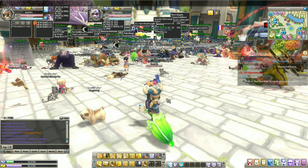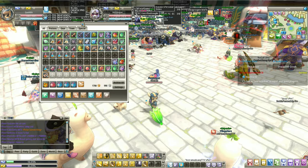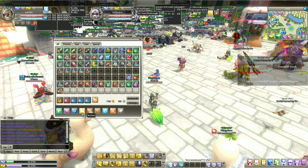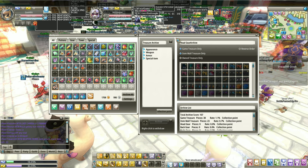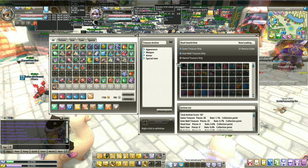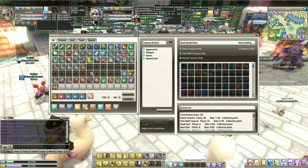So our topic for today is the archive. Let's check out the archive — open up the bag. Here's the archive over here. So what is an archive? Basically, it's a system in the game, kind of like a storage wherein you can put your rare items on your archive and it's not going to clutter your inventory bag spaces.